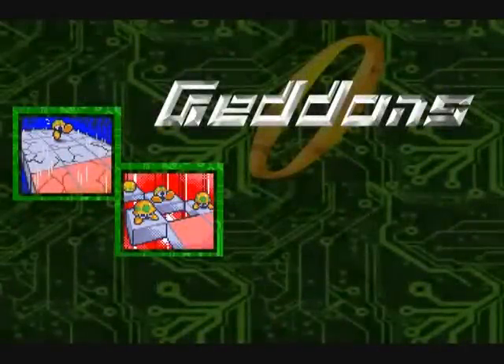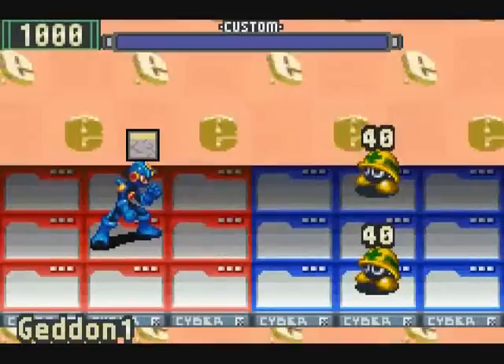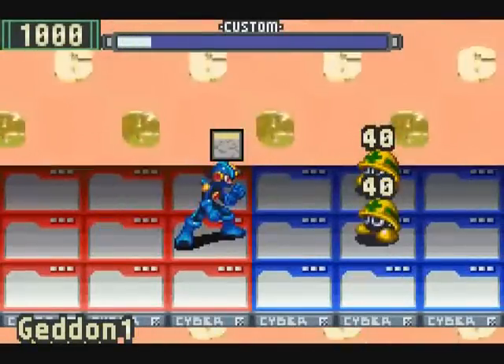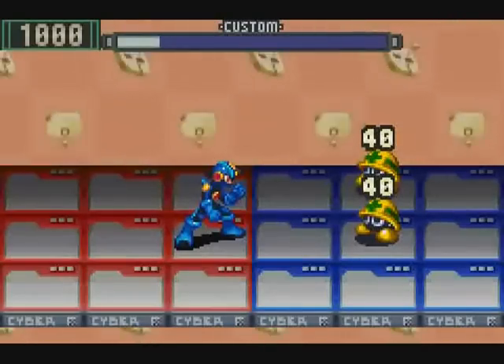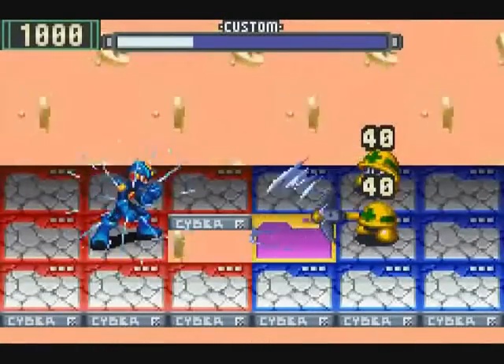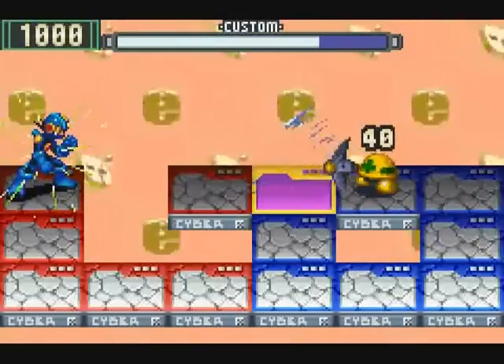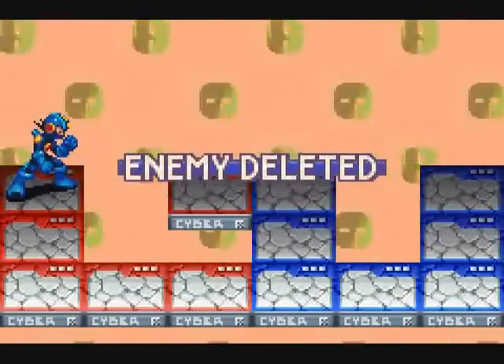Now if you really want to mess with your opponent, why not call down the ultimate force of chaos? Unleash the wrath of the Geddon series — just be careful about the situation it'll put you in, too. So first up is Geddon 1. When used, this chip cracks every single panel on the field. It can be used fairly strategically, though — for instance, limiting ground-based attacks. Just be sure that you don't end up trapping yourself.